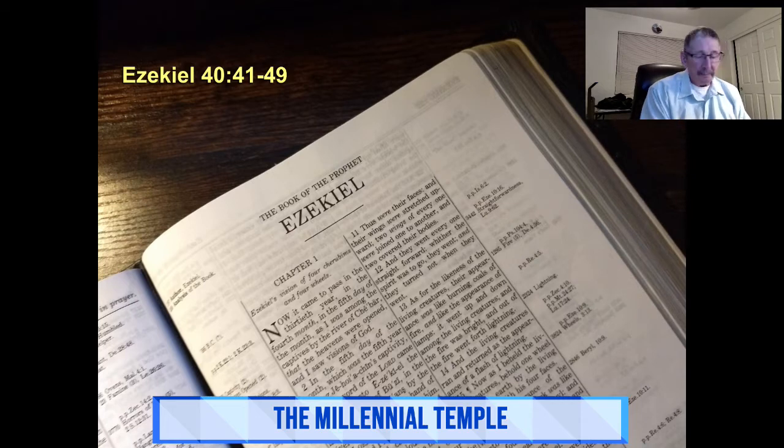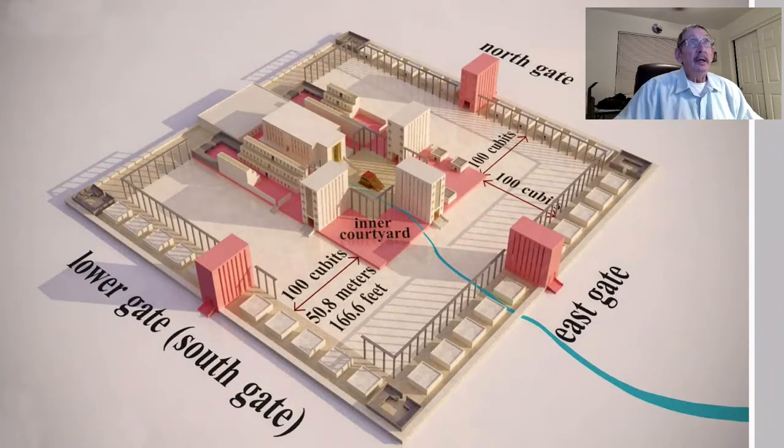Okay, continuing with the Millennium Kingdom Temple. Now we're in Ezekiel, finishing up chapter 40. I don't know if we'll get into chapter 41 today or not — we'll see how it goes. This is another review — a basic outline of the temple and temple area.